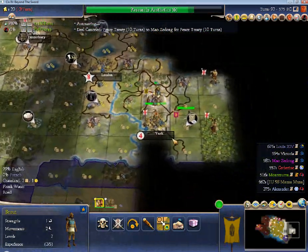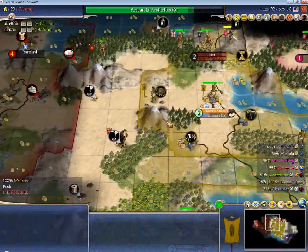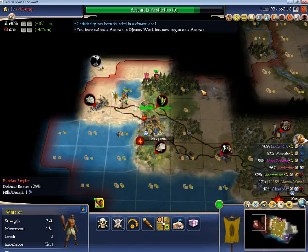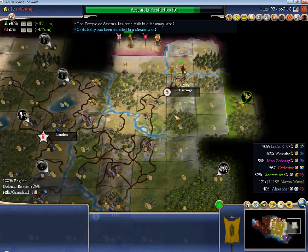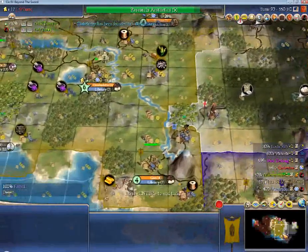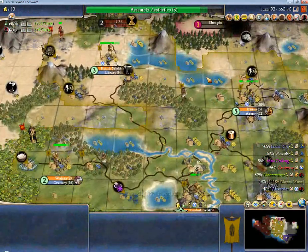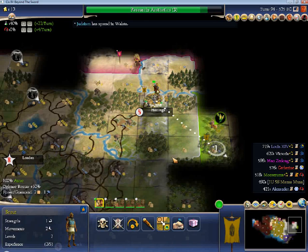We'll go ahead and mine the gold now — get our plus three happiness, plus four with calendar, more with trades. On a Pangea like this, you can get trades very easily. This is why I want the culture here, because she will eventually start pressuring me. Although with a library and some religious buildings, it'll be hard for her to break me, especially since she's not creative. We got our six cities, which is apparently hard to reach on this map. There's the west coast — good scouting. You don't need a lot; you just need to try a little bit, and the information is worth it.